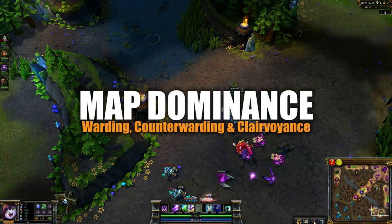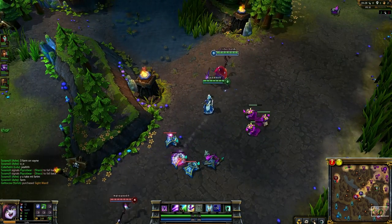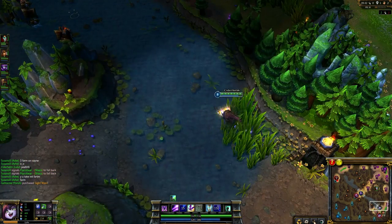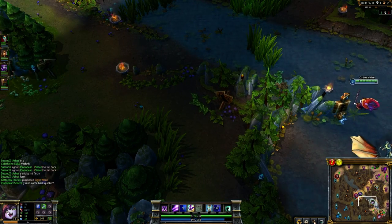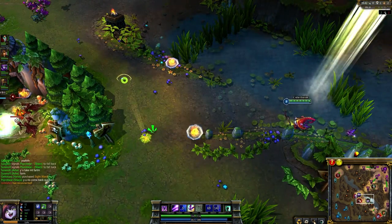Being able to see and actively track your opponents on the game map can provide a massive advantage to your team, provided your team will make use of the vision. It allows you to push, engage in teamfights, and take objectives like Dragon and Baron Nasher based on real information, not just perception. By the same token, preventing your opponents from seeing and tracking your team will put them at a disadvantage.